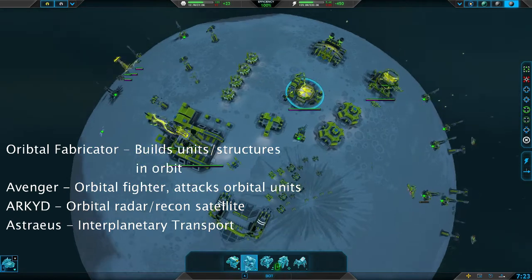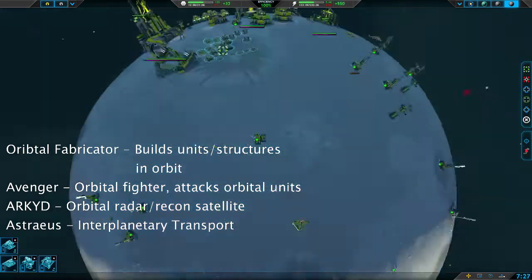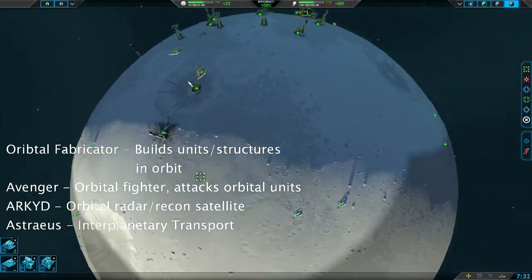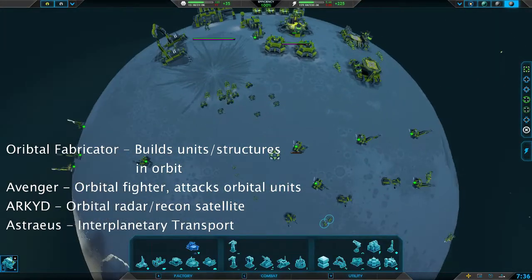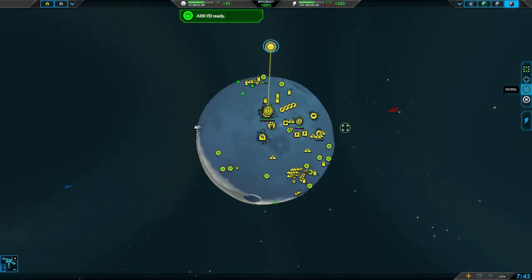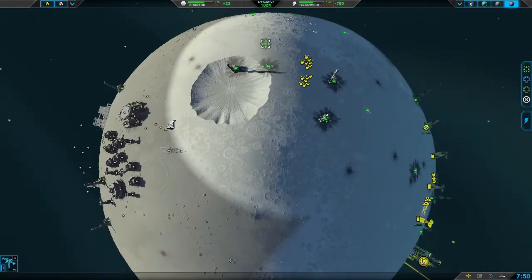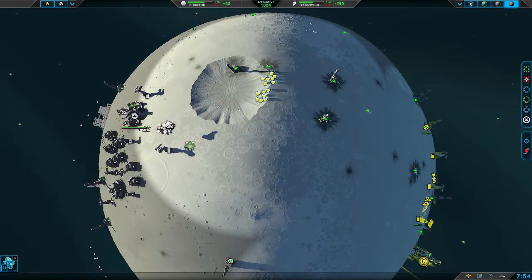I'm going to put an ARKYD — which is the radar — and a Naceris, which is the ship transport. You can take your commander off-planet, you can take any unit off-planet with it, but most importantly take your commander off-planet with it and get them to a different place — keep them safe and start building bases elsewhere. I'm going to click patrol and drag from a zoomed-out perspective so the ARKYD starts going around the entire planet, scoping out enemy units and telling me what kind of buildings they have.